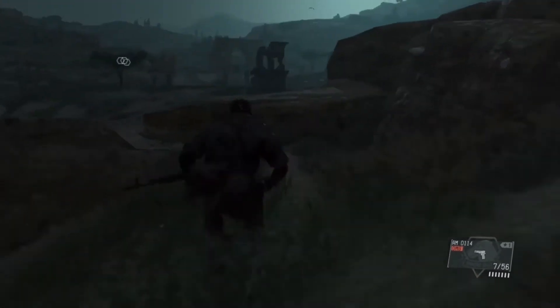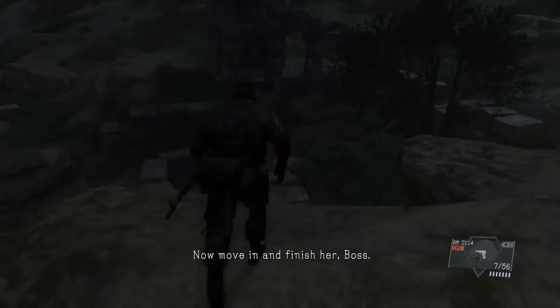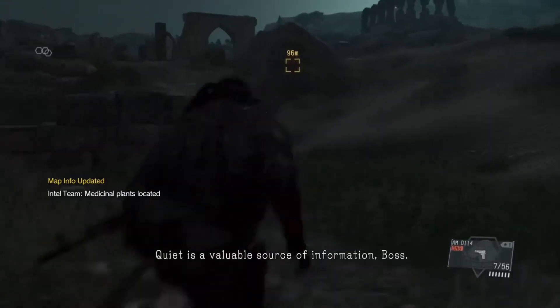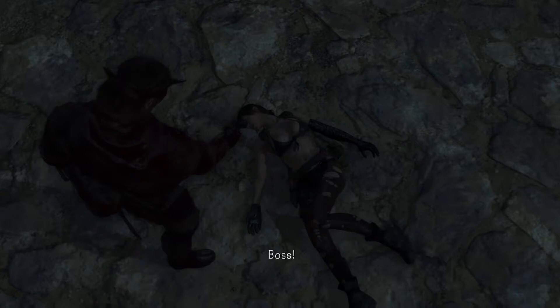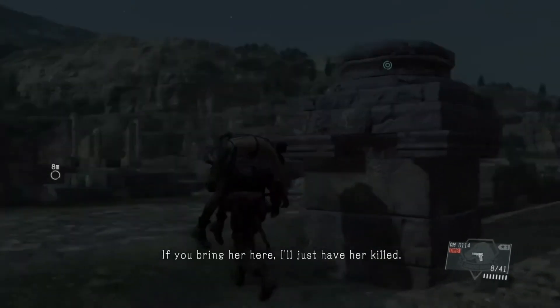Did you get her? With those abilities of hers, no doubt about it — she has to be one of the Skulls. Now move in and finish her, Boss. She's working for Cipher, she's one of the Skulls — hurry up and kill her! No, killing her would be a waste. Bring her back here, Boss. Boss, you know I've always got your back — if you bring her here, I'll just have her killed.